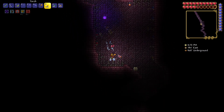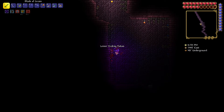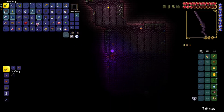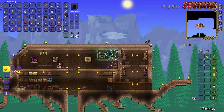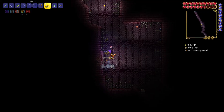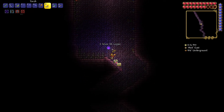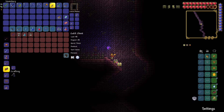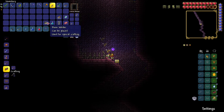I keep falling into spike traps. There we go — there's a golden key, but I have a full inventory. Oh no, I have to go back. I will be back in just a second. I think this was the place where I found the golden key. So there's a chest we can open with the golden key, and we got an angel statue.